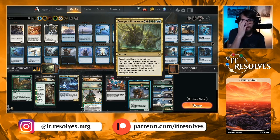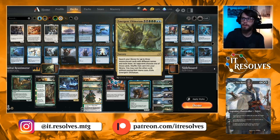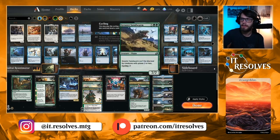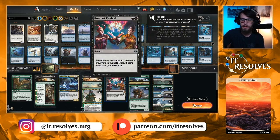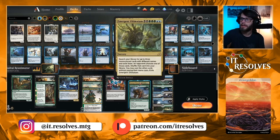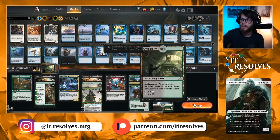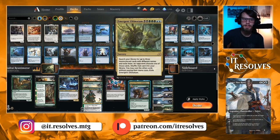Emergent Ultimatum is a one-of here — an interesting card where you choose three mono-colored cards with different names and exile them. An opponent chooses one to shuffle back into your library, and then you can play the other two without paying their mana costs. Generally you'll get two of the big targets and they'll put one back, but you still get the other. I don't love this here since we only have two reanimator targets, but I'm going with the stock list just to try it out.